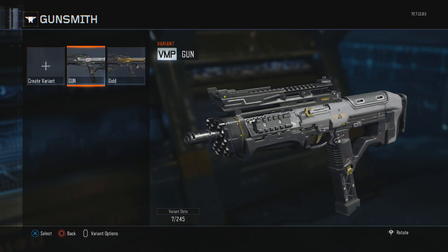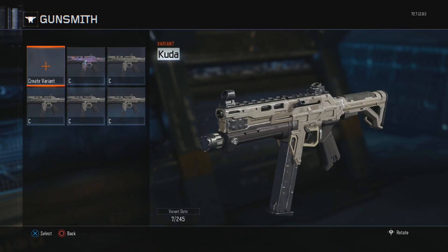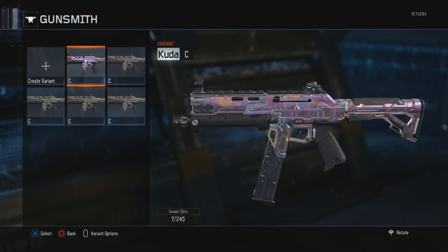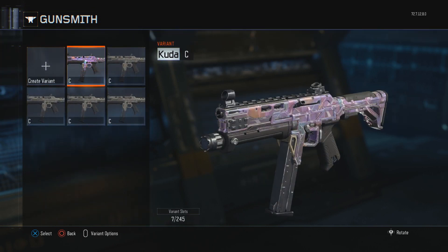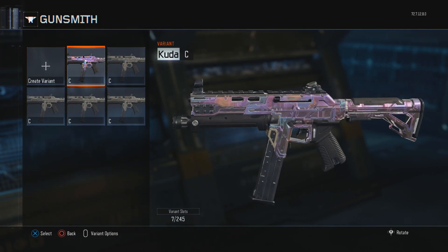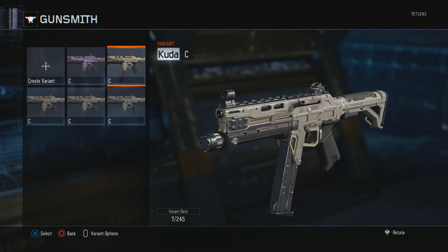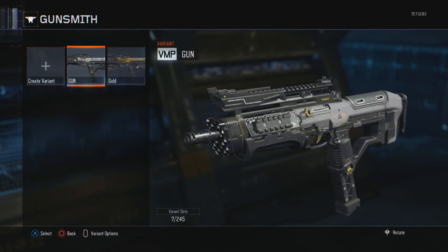Let me go over it one last time in case you didn't understand. You're going to see right here 'C Cuda' and the camo is on it. I think that camo looks awesome on the Cuda — that's why I put it on there. I did it for every camo, and you guys can do it for any camos you want. That's why you duplicate the variants a lot.